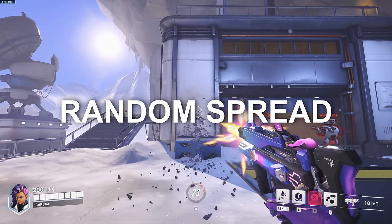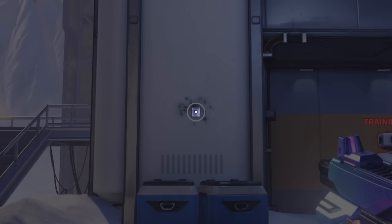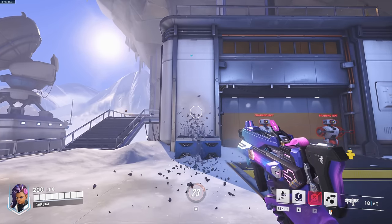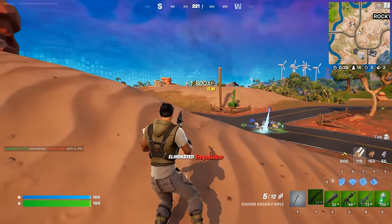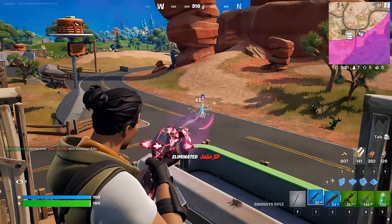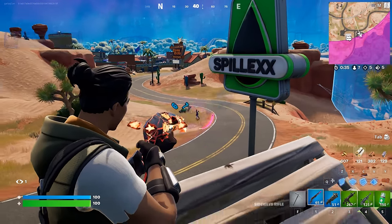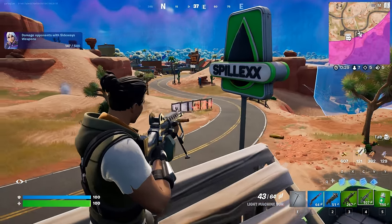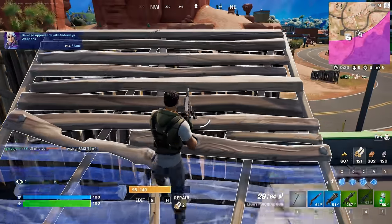The first type of recoil system on the list is random spread. It works by specifying in the code a maximum and minimum amount a bullet can deviate from the center of the crosshair, and then a random number generator picks a value from that range every time you shoot. Fortnite is the most famous game to use this method. The one big advantage of this system is its simplicity — adjusting a weapon's accuracy and effective range is simply a matter of changing one or two numbers in the code. The biggest downside is that it removes a lot of the skill required to use the weapon properly, as it doesn't matter how good you are at placing crosshairs on enemies' heads — the inherent randomness means you are never guaranteed that headshot. For this reason, it is my least favorite type of recoil system.